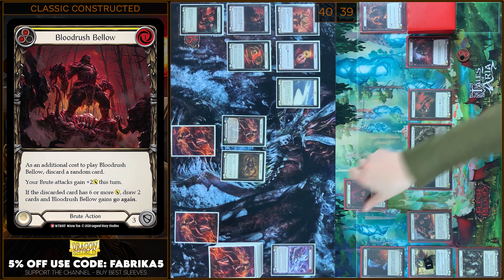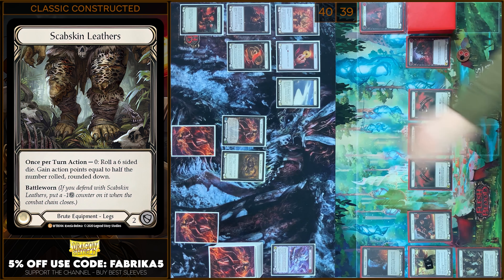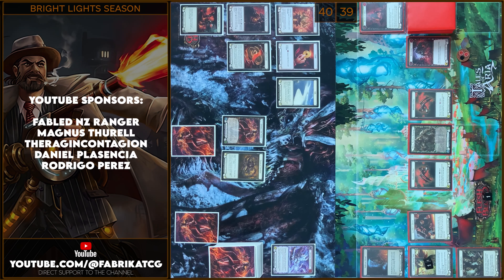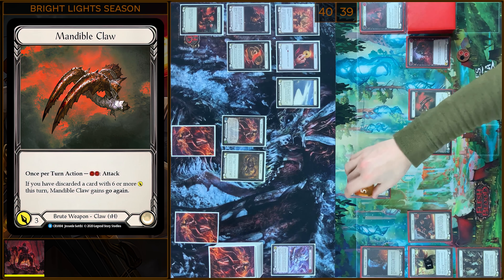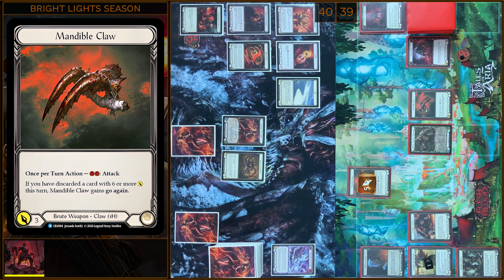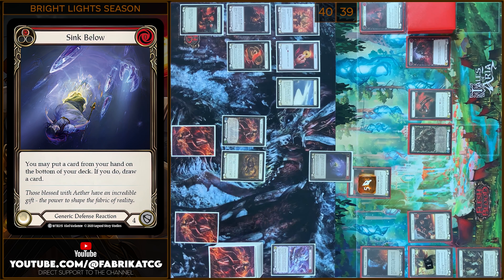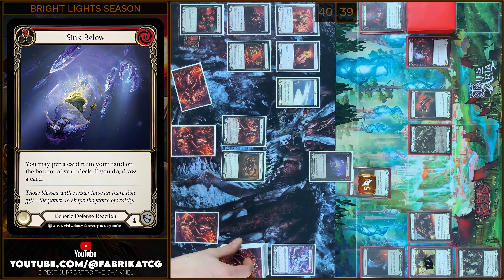Next I'm gonna use Scabskins Leathers — 1 action point. So in this case, I'm gonna use my action point and I'm gonna attack with Claw. 5 damage, go again. No block, no reactions. In my reaction step I will play Sink. And I'm gonna put a card from my hand on the bottom and draw a card.